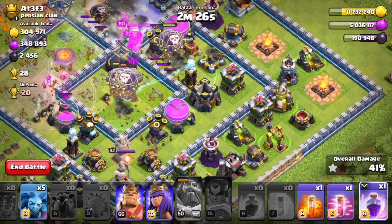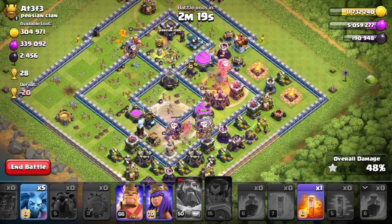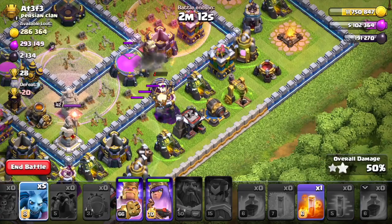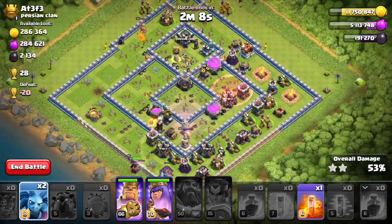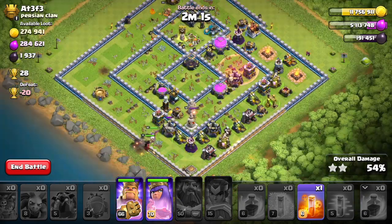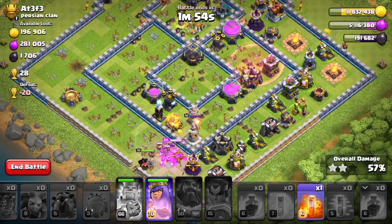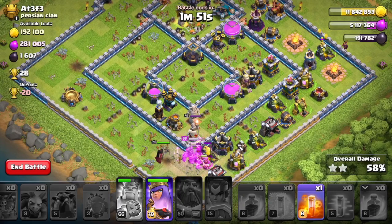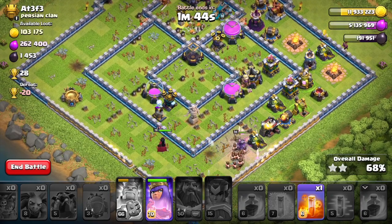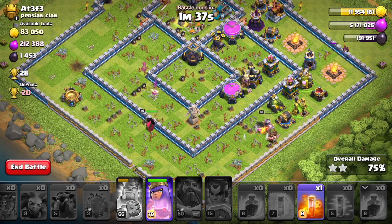Only a few balloons got hurt. We're going to drop a rage spell and a haste spell and see where that takes us. We have quite a few balloons but they're all going down to that wizard tower. We'll drop our minions around the base — oh, I did not see that scatter shot, that's not really good for us. We just have our heroes left; the poison spell isn't really going to be useful.